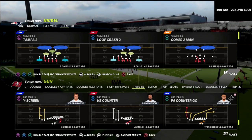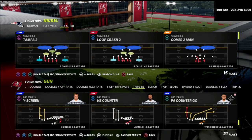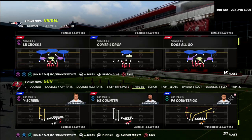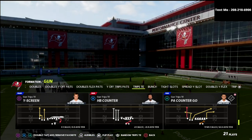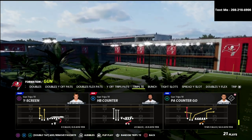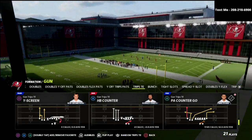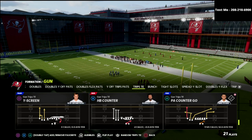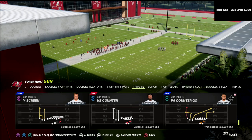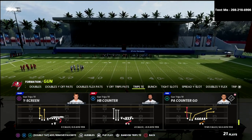If you want to learn my entire Trips Tight End offensive ebook, join my Patreon — there's a link in the description below. By joining the Patreon you're going to get access to the Trips Tight End ebook and all of my Madden 22 ebooks. I have 13 offensive and defensive ebooks in there, and I'm going to be adding more this week — a brand new Nickel 2-4-5 is coming out. It's all for one price: just 10 bucks a month. Check that out after the video.